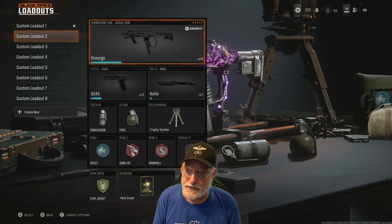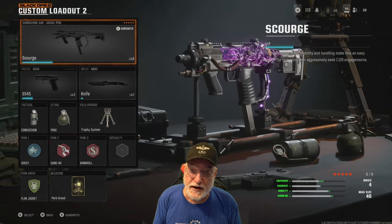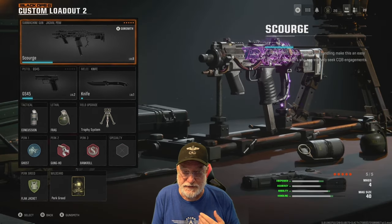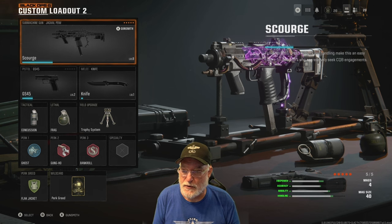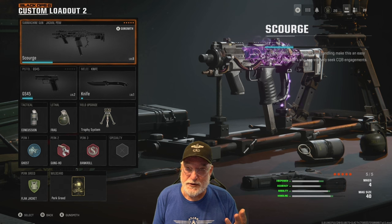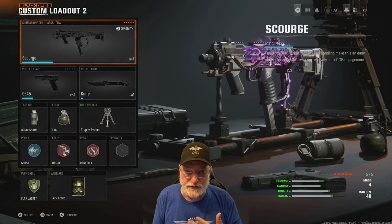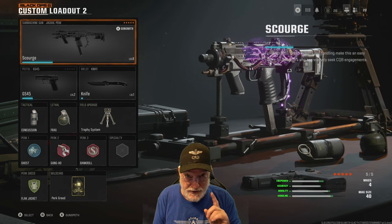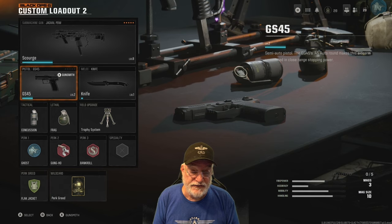Yesterday it was the first two assault rifles. Today I'm going to look at the Jackal PDW and the C9. With the Jackal, I'm using the Scourge — that came with the version of the game I purchased, the Black Ops 6 version. Some of you will have it, some of you won't. It's already a blueprint and I see a lot of people using it. No advanced stats, so it doesn't do too good to get into the details here. I have the pistol G45 as a secondary — I think that's a pretty powerful weapon — and the knife is available for melee.